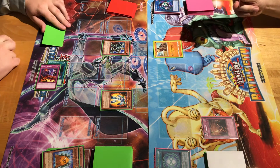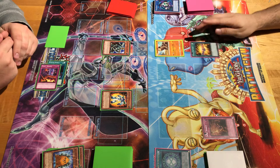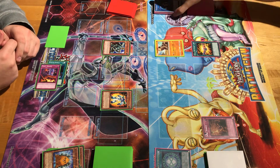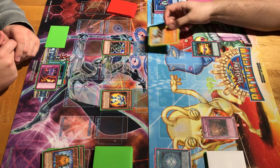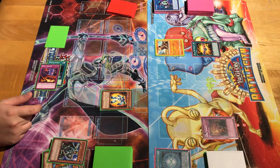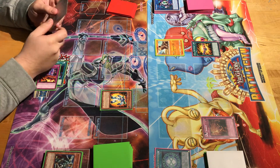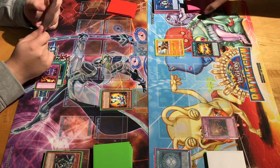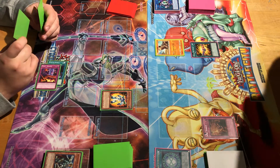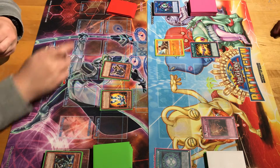Last turn. Draw for turn — and I drew the card that might help. Activate United We Stand. You get an extra 800. I was waiting for this card when I had more tokens. Attack over Marauding Captain for 100. You're at 39 to my 23. Man, I cannot draw Tuner monsters, and I can't draw United We Stand because tokens aren't my friends.